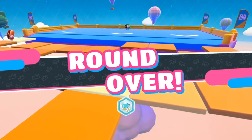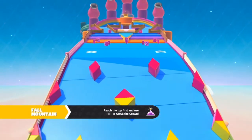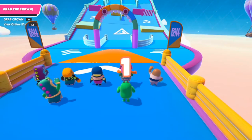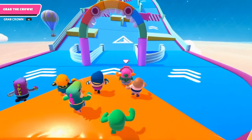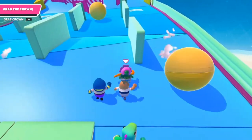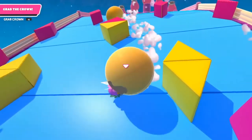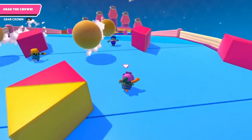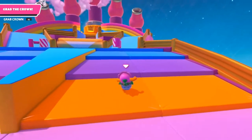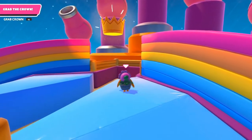Now, Fall Mountain. This one is all about positioning and not giving up. A lot of people I see lose Fall Mountain get hit by a hammer and just give up. Look at my daughter in this gameplay — she's just running up the mountain and I'm literally just telling her don't give up, keep going. She gets hit by a ball and she keeps running. Don't worry about the other people, the balls, or the hammers — just position yourself for success.